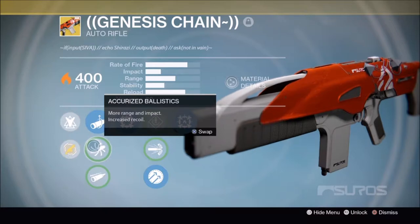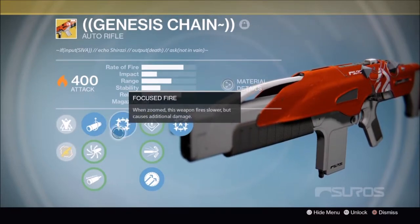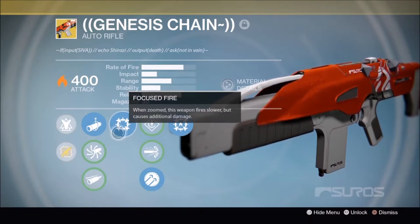Now let's get into the good stuff. Focus Fire — when zoomed, this weapon will fire slower but cause additional damage, which is really good on this auto rifle. It will help you against those Fallen and get them out of the way.